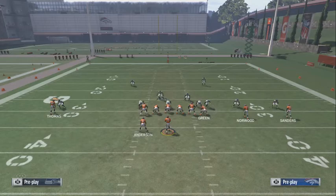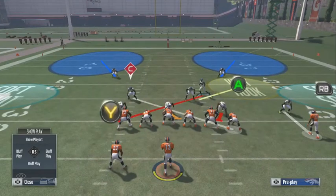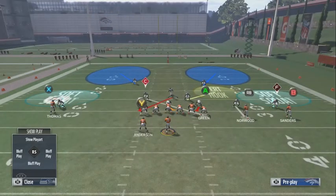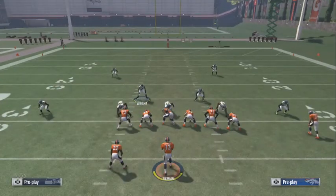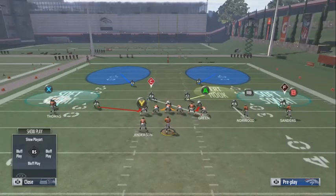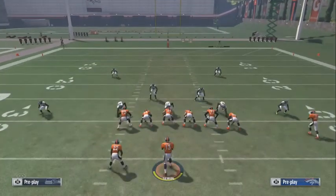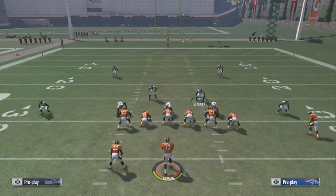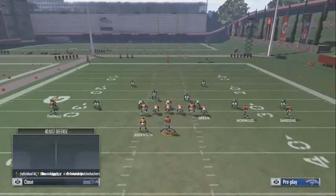Manning that guy up and manning that slot receiver up — I usually use this guy. But if they're in a 2x2 formation, this corner will be over here. This is how the corners will usually be in 2x2. If they're in 3x1 or a four vertical formation, you usually want to man this guy up on the tight end — I just man him up head up.